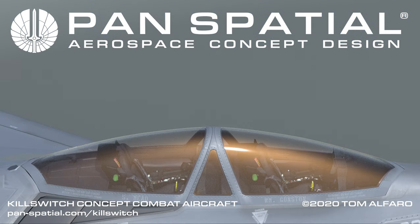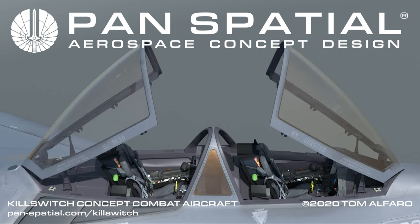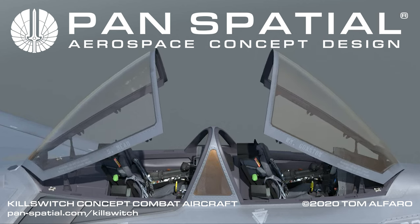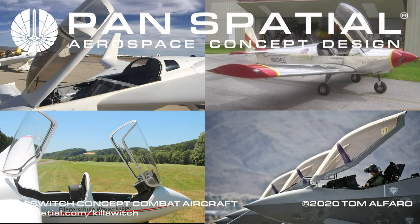The design takes the concept to a whole new level by using two identical main canopy components which open mirror image on perimeter hinge mechanisms similar to those seen on the F-35 and other clever existing aircraft.